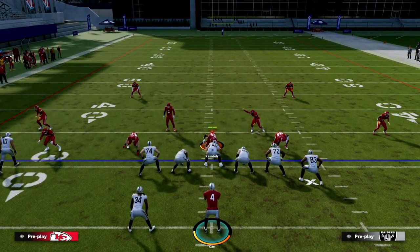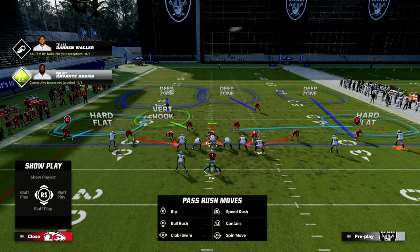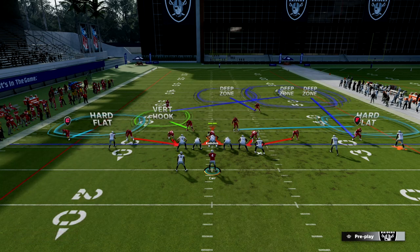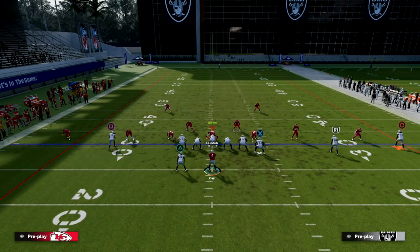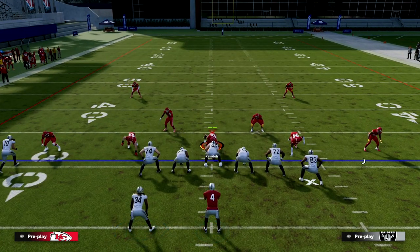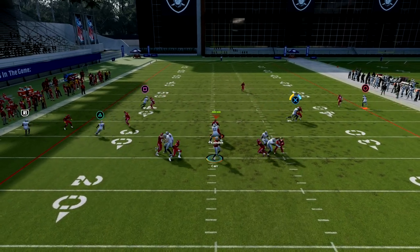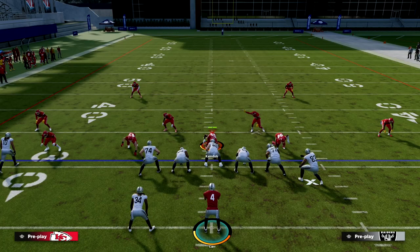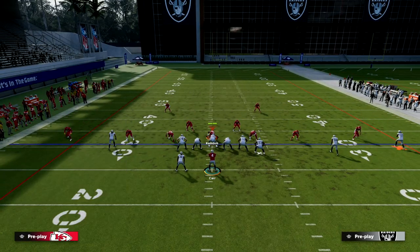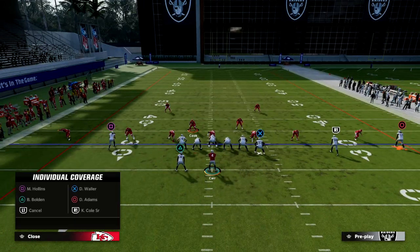Now let's say that cornerback goes back with him — they do something like that to the right side. Hard flats in this game are terrible; they're literally one of the worst zones in the entire game. When I'm looking out here and I see the slot corner come up and I see that backside corner bail, it's a very simple read. He bails, so we're throwing the out right into the hard flat because hard flats are so bad. If they're playing cover three, chances are they're really not going to do this.